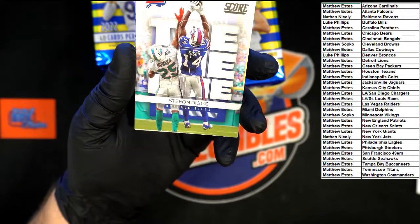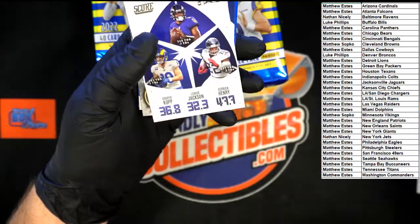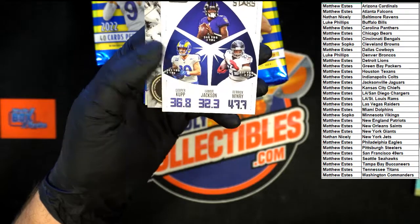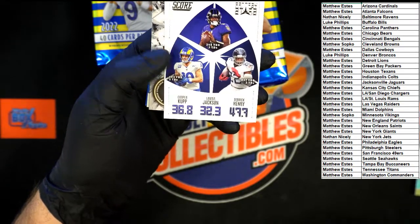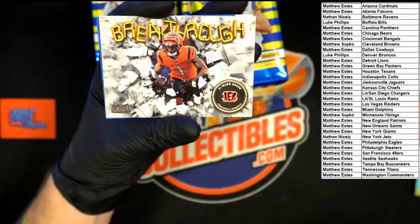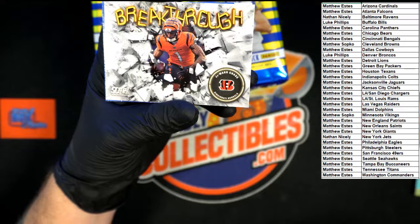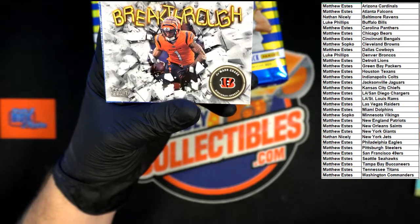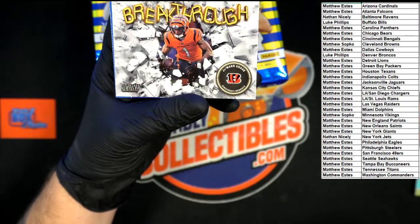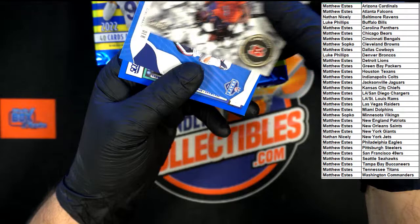Toe the Line insert right there — Stefon Diggs for the Bills, that's pretty sharp, going to the Bills. Behind that, Fantasy Stars: Cooper Kupp, Lamar Jackson, and Derrick Henry — that one's going to be a random off. We do have a Breakthrough on the Bengals — Matthew E. Ravens: Nathan N. Rams: Matthew E. Titans: Matthew E. We'll take a look at that.